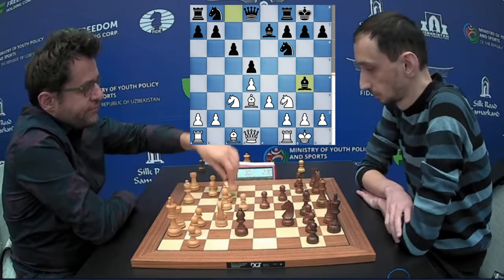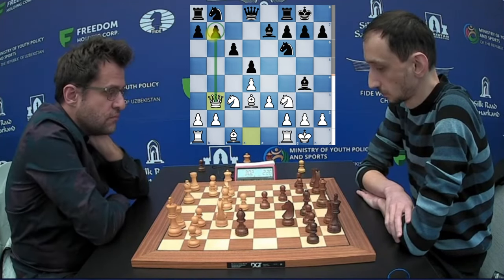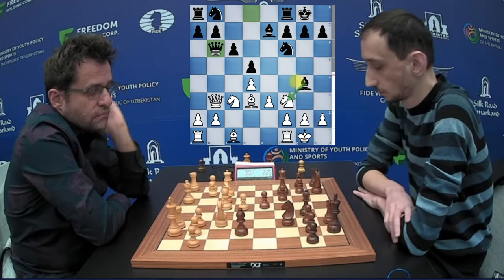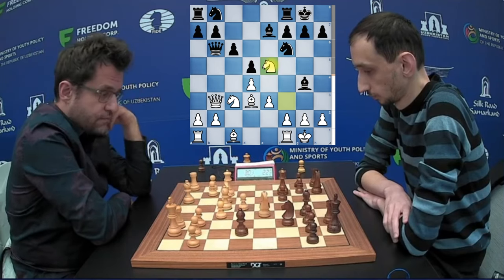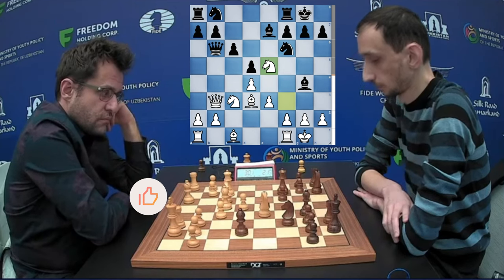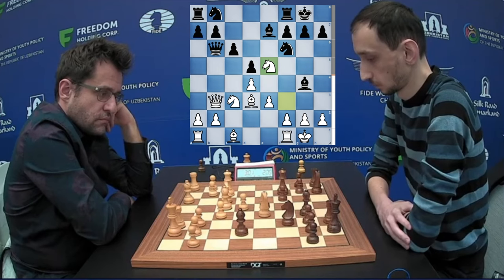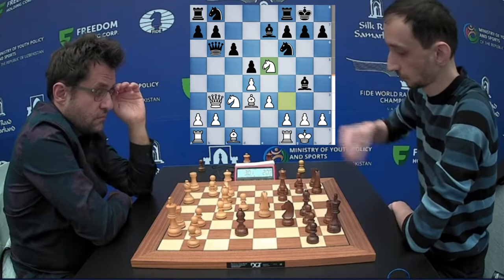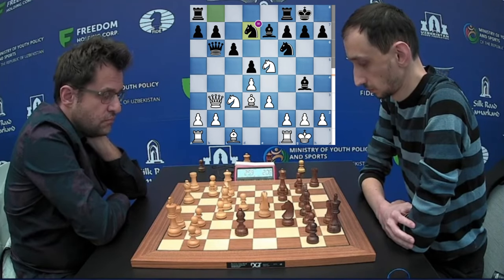Bishop to G4 pins the Knight. Queen B3, threatening to capture the pawn, so black brings his Queen out — but Aronian could even go for the capture and mess up the pawn structure. Aronian uses the opportunity to bring the Knight to E5, attacking the Bishop, but it's supported by the Knight. Black brings his last piece into the board and the position is equal after 10 moves.